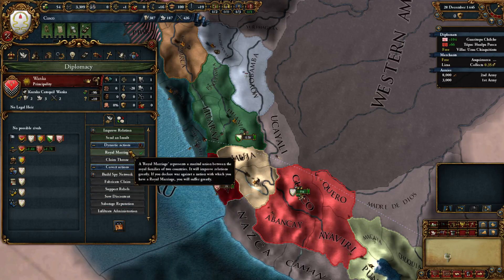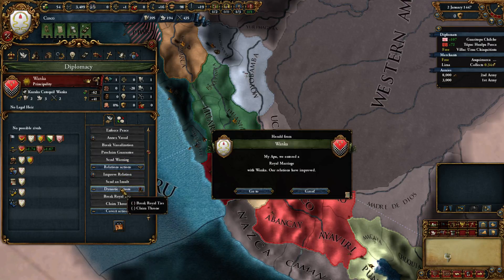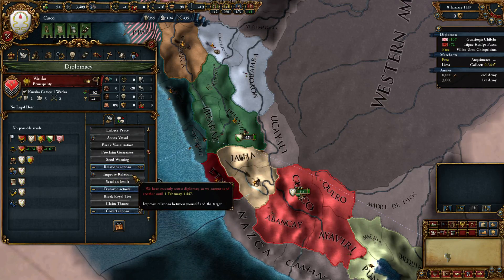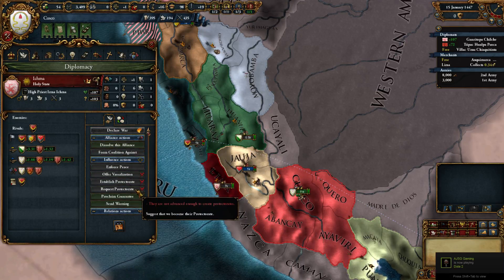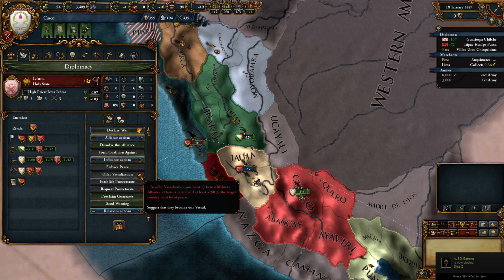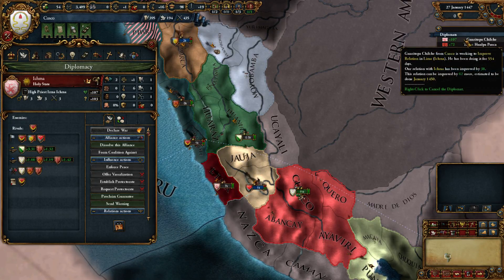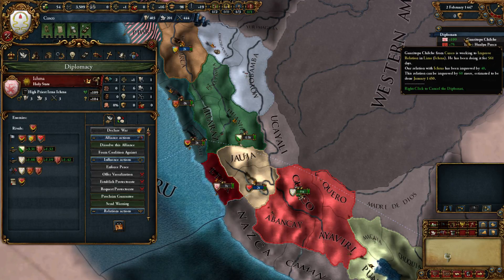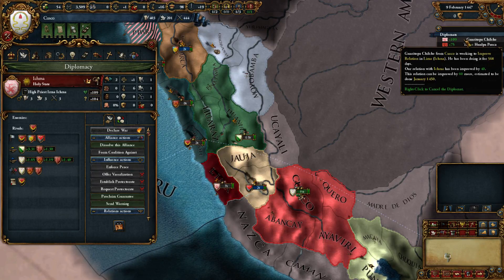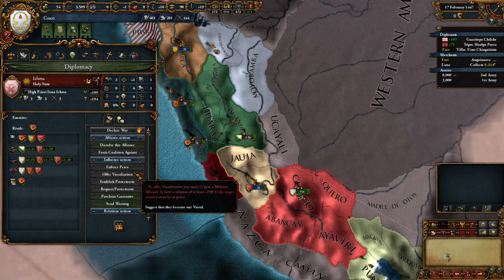We're going to go ahead and Royal Marry them, and as soon as we have another free diplomat start improving relations to begin that annexation on both ASAP. Getting real close - we can improve 62 more with Wonka. And Lima - we can improve 60 more, putting us at 169-170. They'll still need 20 more from other things. Let's fire that up. We've got a couple of sexy vassals that'll do everything we tell them to do. I love having vassals sending me extra money.